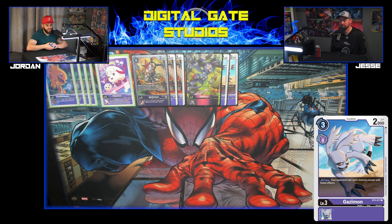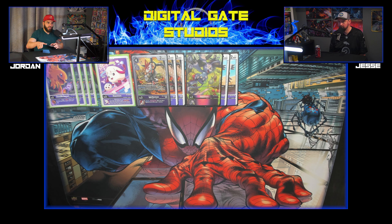Gazemon is another great rookie — blocking memory. It shuts down Beelzamon; when you're milling it'll shut down the memory gain off cards like Death Slinger and the Wizardmon. They have multiple pieces now that grant memory, so you're shutting down three or four cards in their deck. It can get popped if you hit a Beelzamon, but if you have Chaos Gallantmon out and it's your turn you just play Gazemon back out. Their deck doesn't get to do what it wants, and they hurt from that.